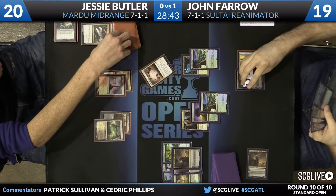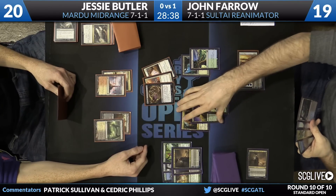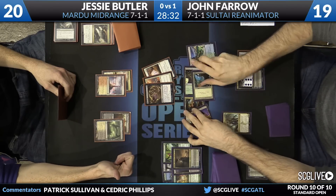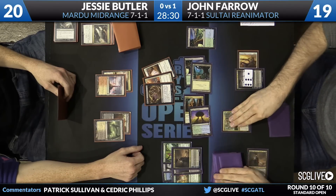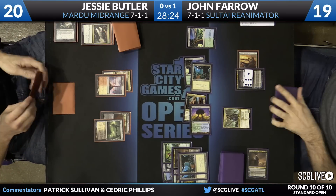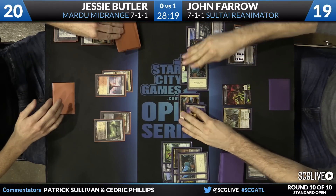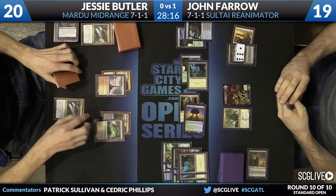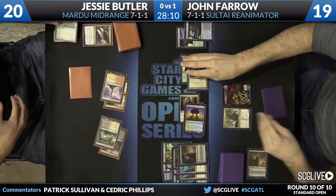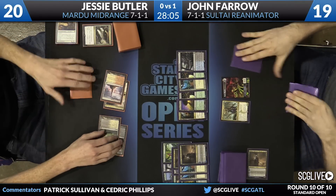Ashiok exiles End Hostilities, Erase, and Read the Bones — all going away. Sidisi comes into play, trigger it — couple of cards, Hornet Queen among them, zombie token coming. There's a Delta, kick it back. Butler draws another End Hostilities. See what he wants to kill — he's going to kill the Ashiok again. He does have a copy of End Hostilities in hand, so there's a game plan here. This is a game he can actually win if things break correctly — which is ridiculous to say given he mulled to four.